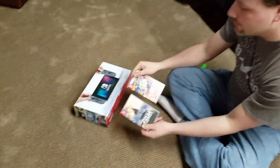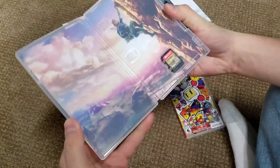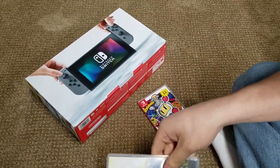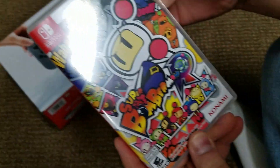Welcome to Christ Centered Gamers' brand new Nintendo Switch unboxing. Here we have the Nintendo Switch in its box, along with two new games we just got. We got Legend of Zelda Breath of the Wild. Look at these tiny little cartridges. Isn't that something. And then we've got Super Bomberman R for the 33rd anniversary of Bomberman.